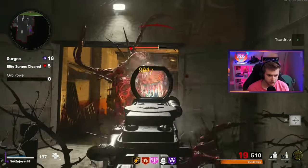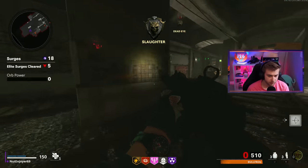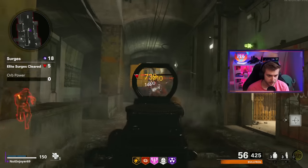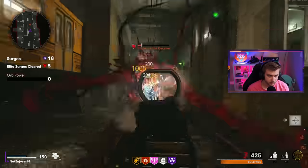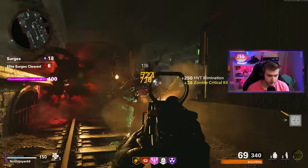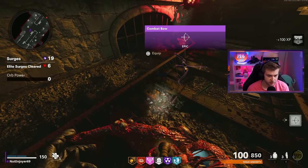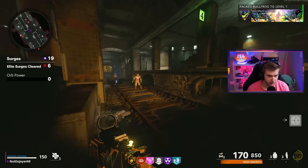This elite better have a Pack-A-Punch chalice for me—we're getting way too far into this without one. How are you still not dropping me a chalice? Oh, it's right here—I'm an idiot. We got our first Pack-A-Punch.